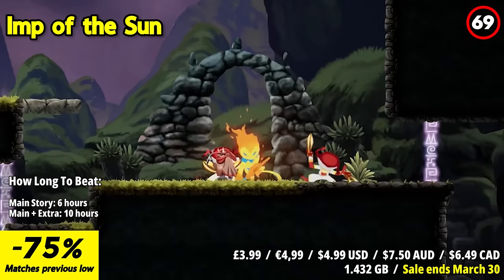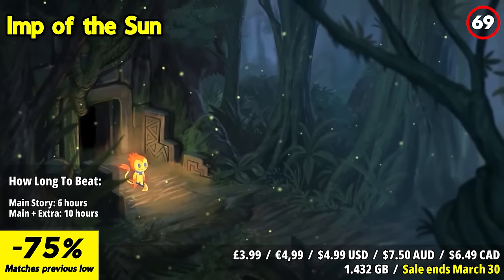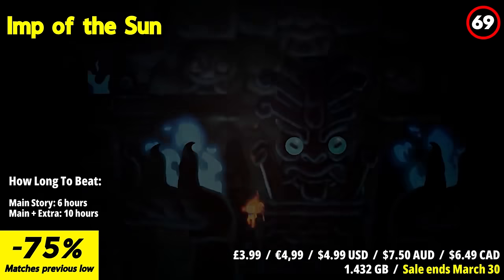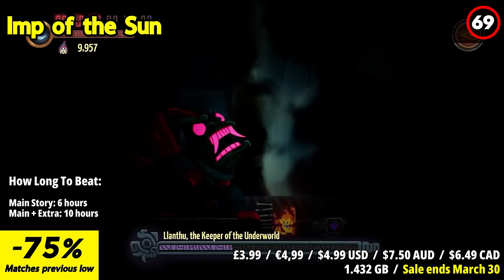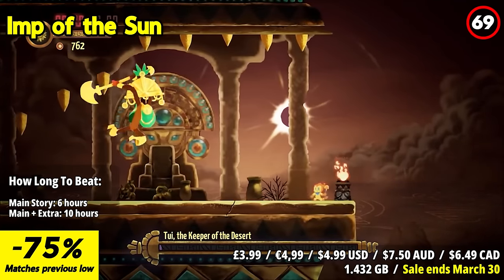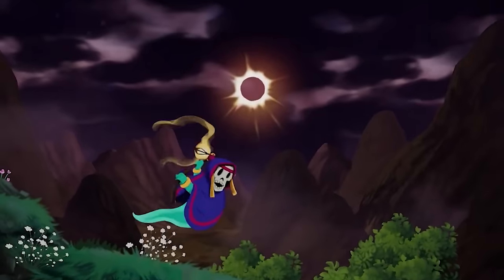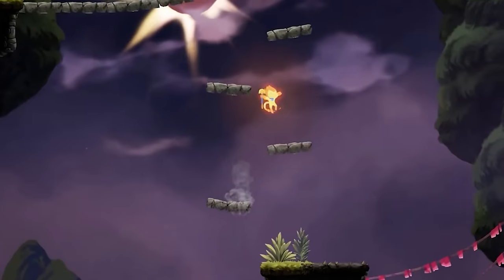Imp of the Sun plunges players into a non-linear 2D action platformer brimming with fast-paced combat and exploration, unfurling across a Peruvian-inspired landscape. From the sun-kissed peaks of the Andean mountains to the lush depths of the Amazonian jungles, embark on a breathtaking journey through diverse terrains and ancient civilizations. As Asnin, an imp fashioned from the dwindling embers of the sun, embark on a heroic quest to vanquish the Four Keepers and reignite the sun's fading brilliance, thwarting the looming threat of the eternal eclipse that threatens to cast the world into perpetual darkness.